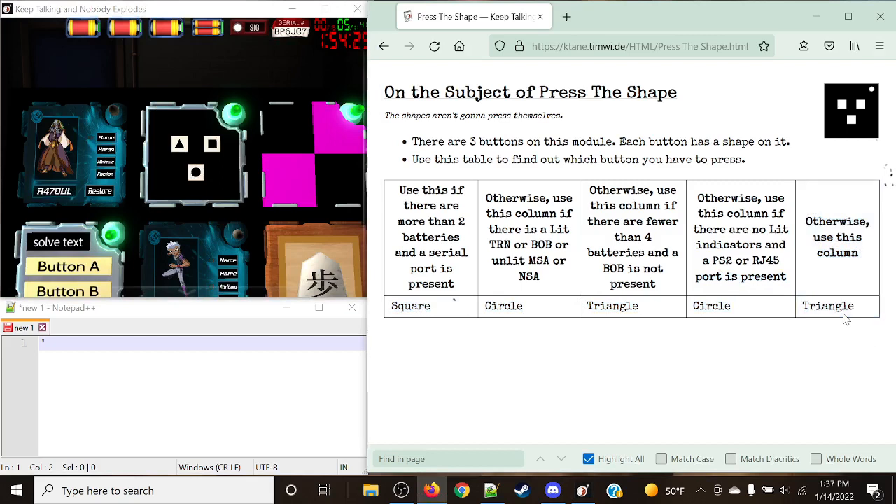In most cases, this module is going to end up giving you the answer of triangle, just because of how obscure and how rare these rules actually are. So just keep that in mind. However, it is a very simple module to do, and it's nothing that no one can do.